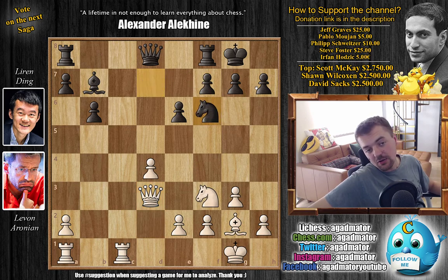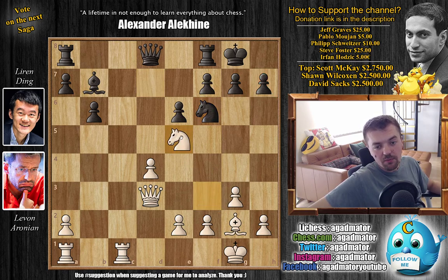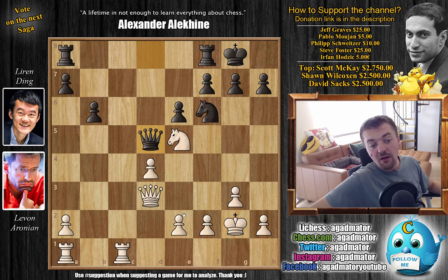We have knight to f6. Ding says okay, I'm just defending the h7 pawn so you don't have any knight g5 tricks. We have knight to e5 by Levon and now bishop captures on g2. We have king captures and queen to d5 with check, for the moment not allowing e4. But Levon plays f3 and the next move he's going to play e4. We have rook a to c8, now offering a trade of rooks along the c-file. And e4 now.